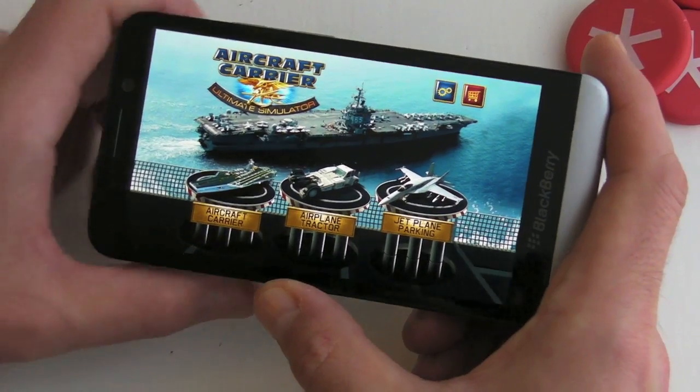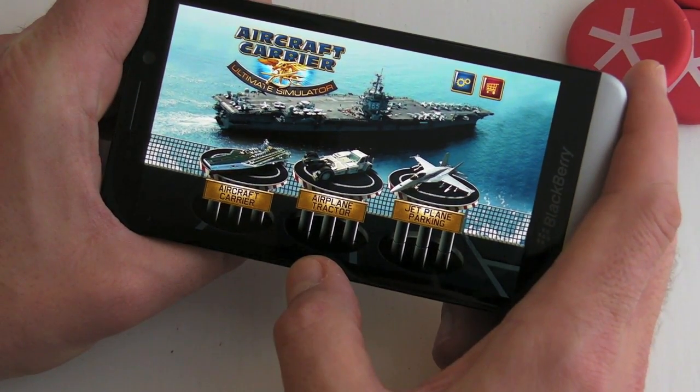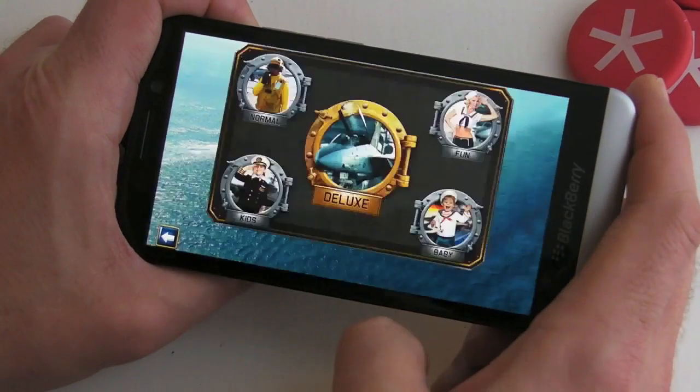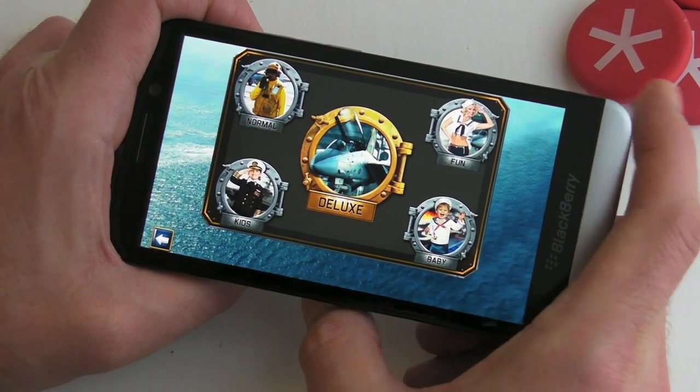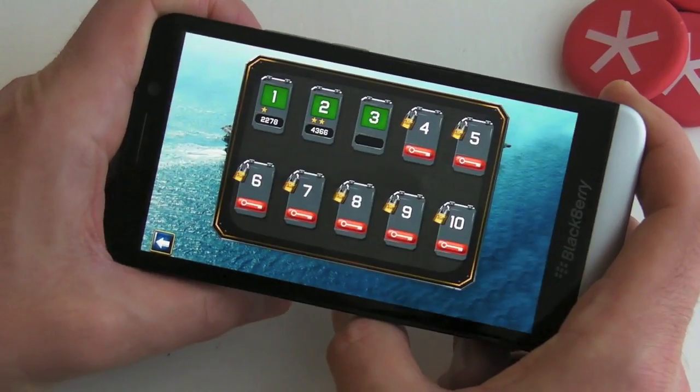From the main screen we've got three options: we can play with an aircraft carrier, an airplane tractor, or park a jet plane. If we start by having a quick look at the carrier, like the previous park games from this developer, the normal mode is free.